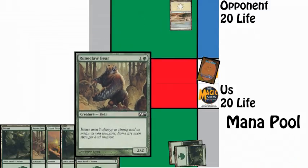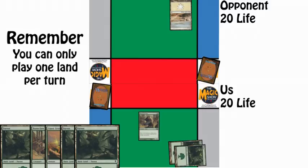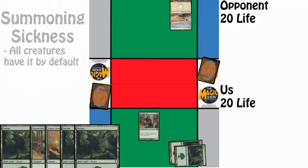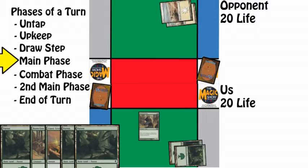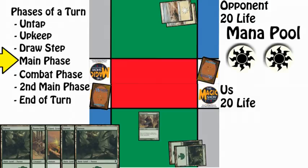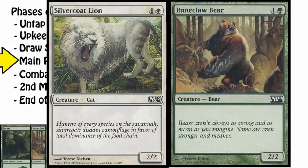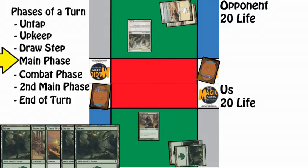We cast the creature by simply putting Runeclaw Bear onto the battlefield. Now our mana is spent and our Forests cannot be used again until our next turn. Since we've played our land for the turn and used all of our mana to play our creature, we must pass. Our opponent draws their card, goes to their main phase, plays another basic Plains, and taps both of them to add two white mana to their mana pool. They use this mana to play Silvercoat Lion, a two power and two toughness creature for two mana, only in a different color and with a different creature type.